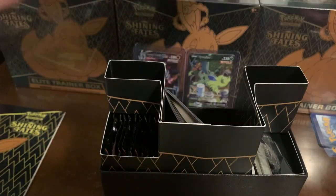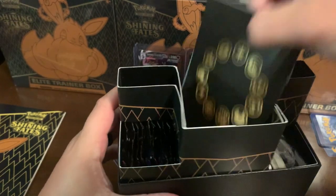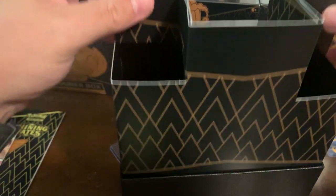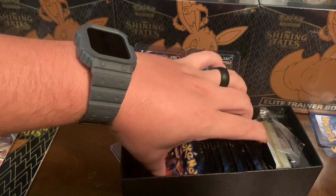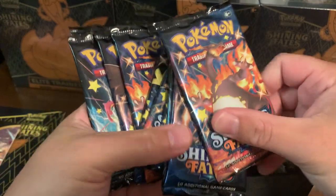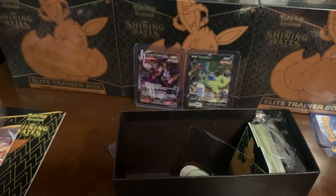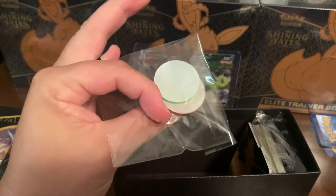Let's see what we got in here. Card game rules if you need those. Here are the Shining Fates packs - I think there's 10 of these, so that's what we're going to get into. There he is, that's the man, that's what we want to see - we want to see the Charizard. There's some throwing dice for the game, and it comes with a couple coins as well.